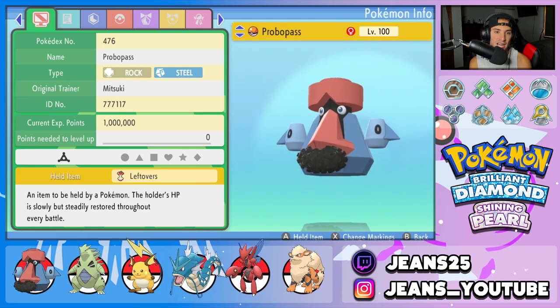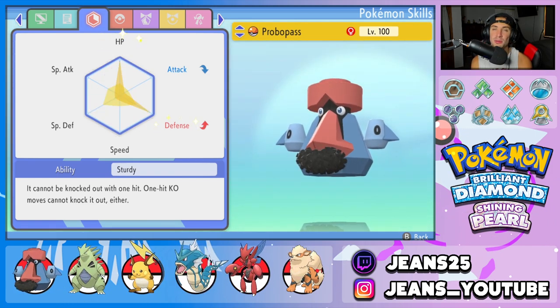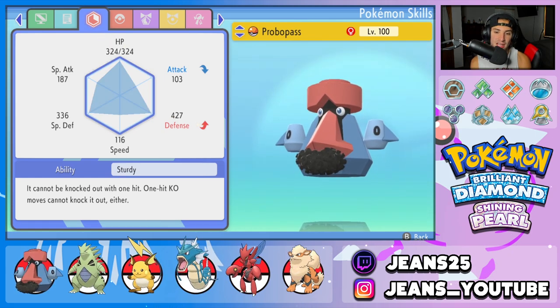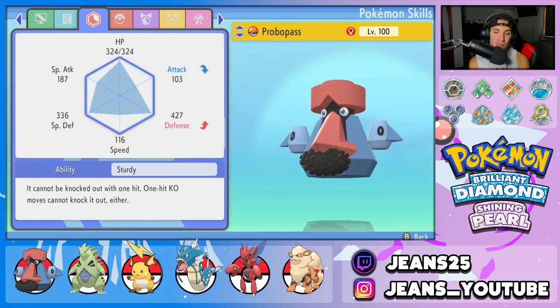It'll probably make sense once I showcase the moveset for this guy. The ability for this Pokemon is going to be Sturdy, so it cannot die in one shot. EVs are going to be fully maxed out in HP and fully maxed out in Defense. Look at this defense stat — 427 defense, and look at its special defense too: 336 with no EVs in it. This thing is crazy bulky.